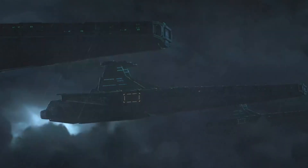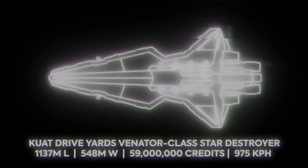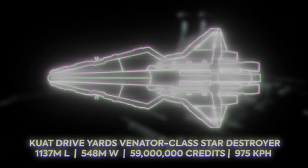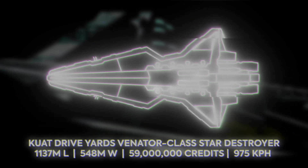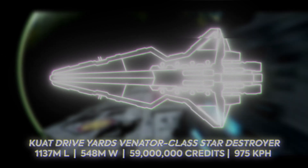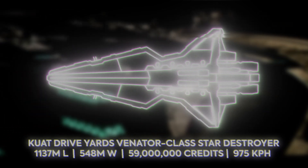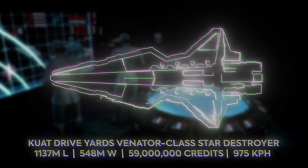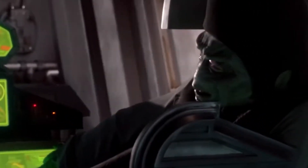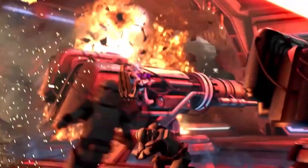The Venator was a fairly large ship for its time at 1,137 meters long by 548 meters wide and 268 meters tall. It had a Class 1 hyperdrive and a maximum atmospheric speed of 975 kilometers per hour, achieved through four large, two medium, and four small engines. These and all its other systems were powered by a 3.6 quadrillion gigawatt hypermatter annihilation reactor that consumed 40,000 tons of fuel per second at maximum power.